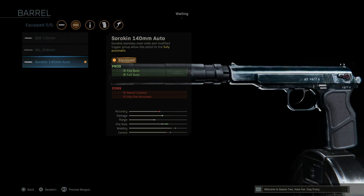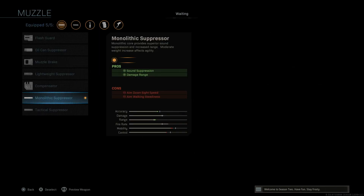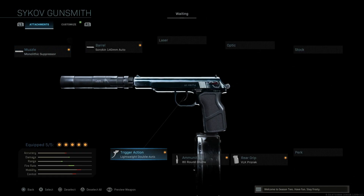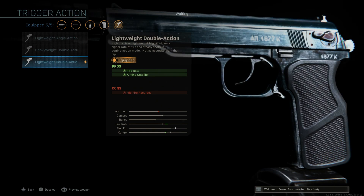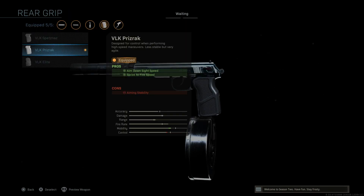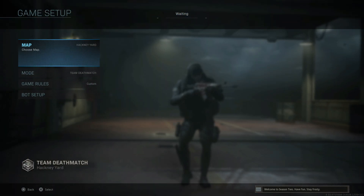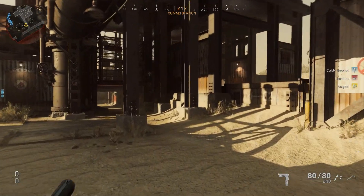For the second class setup I went with the Sorkin 140mm Auto again for the fire rate and full-auto. I added the Monolithic Suppressor — the most common suppressor in Warzone. The trigger is Lightweight Double Action, though single action works too. 80-round drum mag for maximum ammo, and since I'm not running it dual-wield, I'll use the Vok Prizrak for ADS and sprint-to-fire speed.